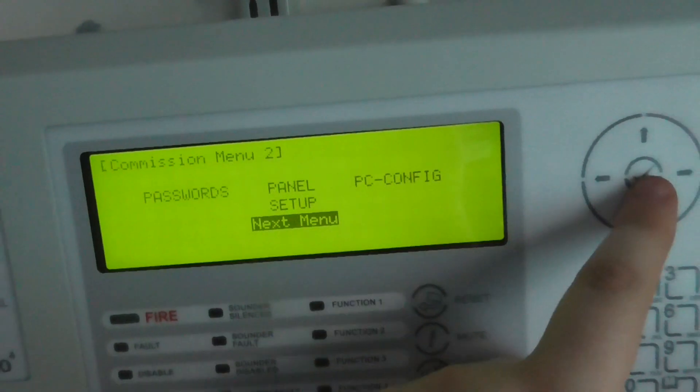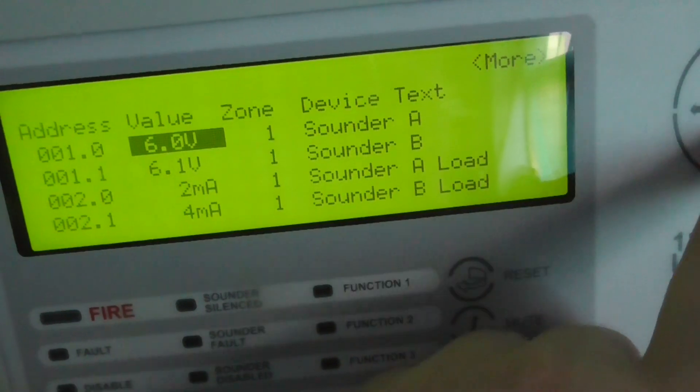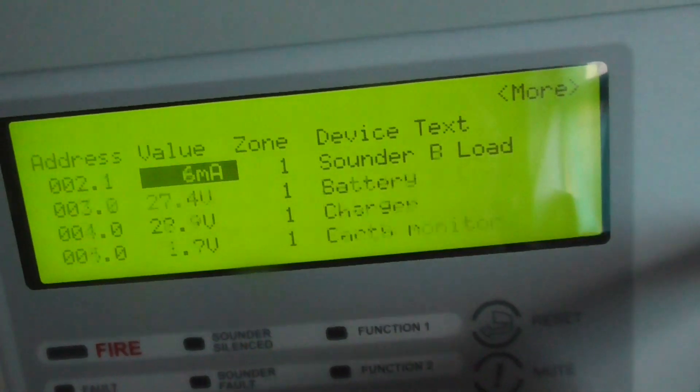And then if we go to the next menu, we can set up passwords. We can look at the panel itself, look at the devices, the sounders, and the batteries.